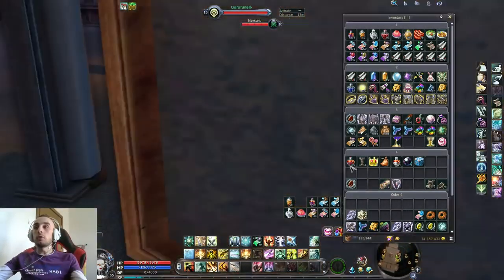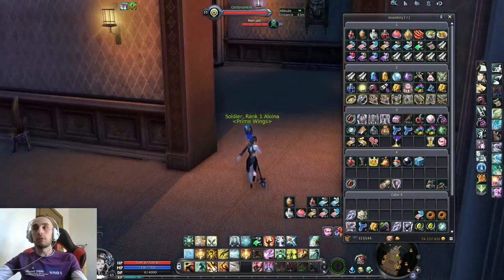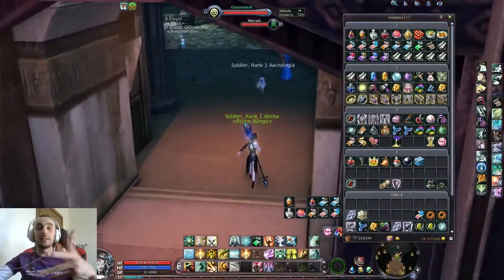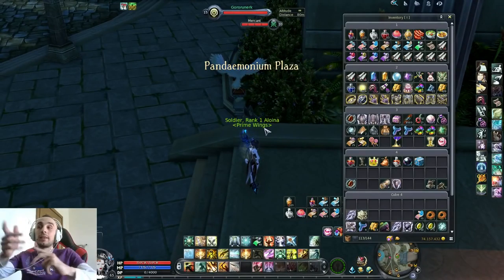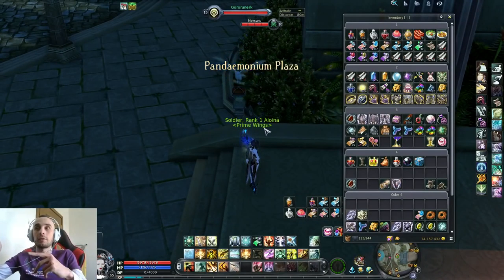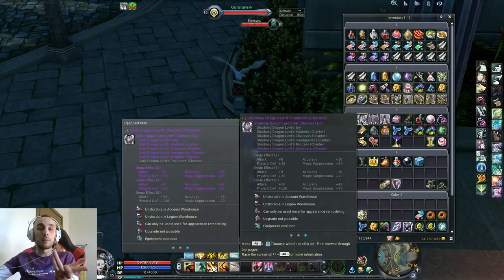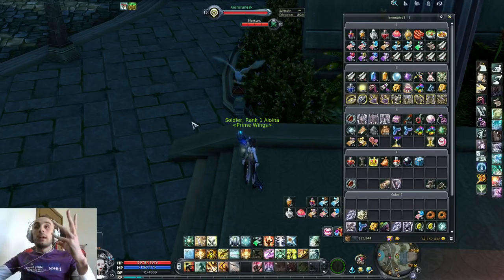Not all gear requires mail attachments, because some gear is storable in the account warehouse these days — like the level 50 Abyss pieces. So if you want to give gear to your alts, there's no need to use mail attachments for those. But Makarna purple gear, for example, cannot be traded in any form or way.